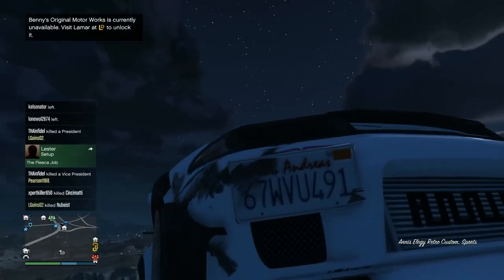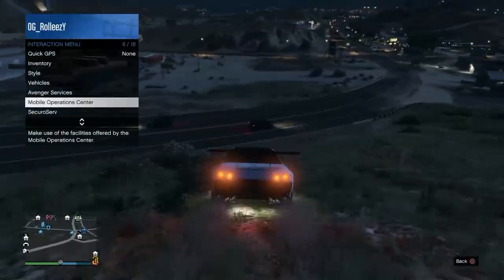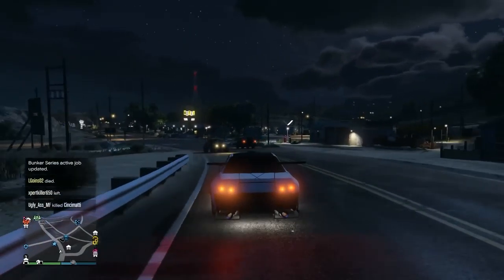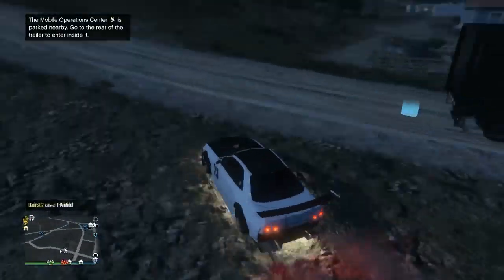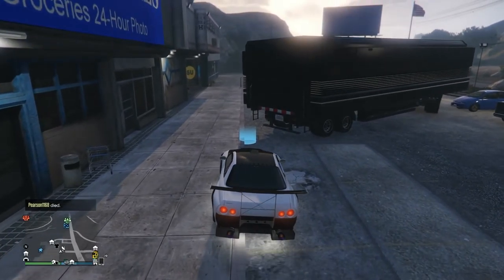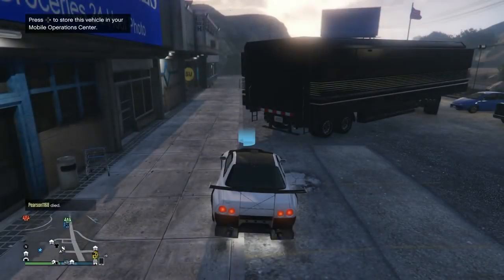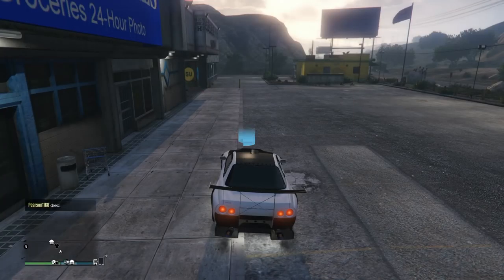Now that I'm back, I hop into my retro that's still out there. Remember the plate was something like 'CTY' or 'CYT' — look at the plate now. It changed right before your eyes — 'WVU' — it changed instantly when I got in the car. That's your brand new custom plate. Go ahead and request your MOC again and save this new duplicate. You'll see 'personal vehicle storage full' — that means the original retro is still in there, and the new one is the one you just brought in.